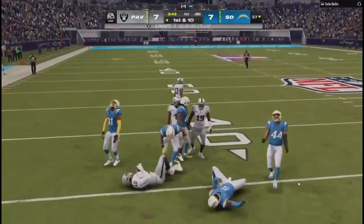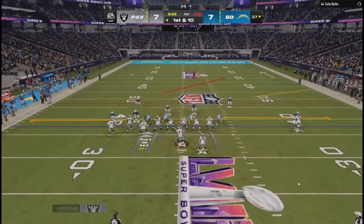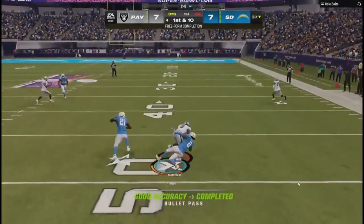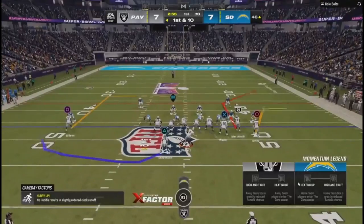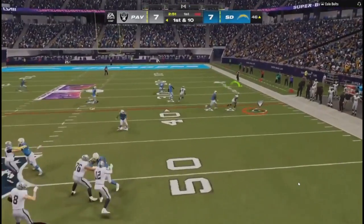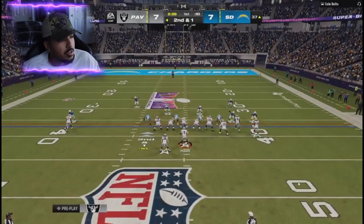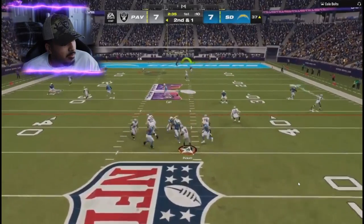Darren Waller wears number 12 now — shout out to my Raider legend Darren Waller, once on the Raiders, now on the Giants. Another drag, and we're starting to cook up. This offense is nice and easy to run honestly; the zone is just tough to run against. Another out route and we're killing him with the flips and drags, playing nice methodical offense — kind of had to in this game.